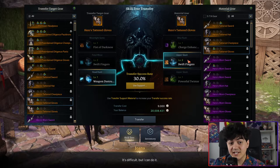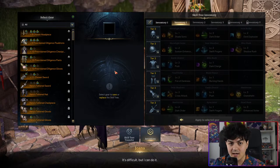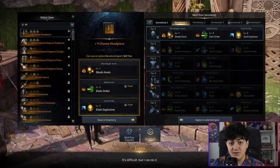Lucky for us, there's a trick to avoid these costs and entirely negate the chance of failure. That trick is the inventory tab. Using this, you can save all of the tripods from a piece of gear and then transfer those tripods to any other piece of gear for free, and you can do this unlimited times with no chances of failure.